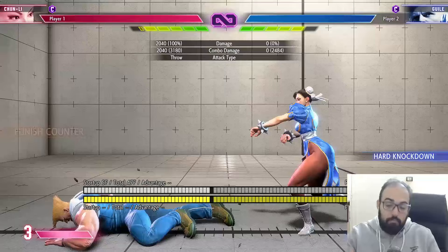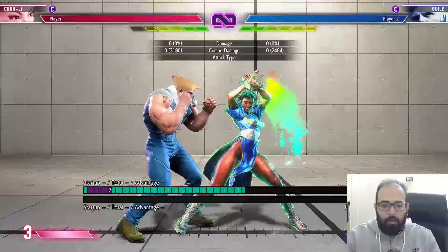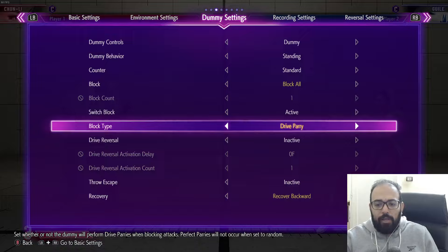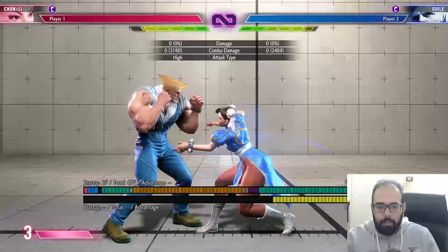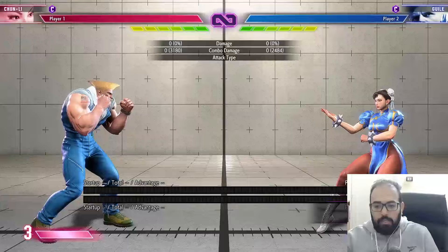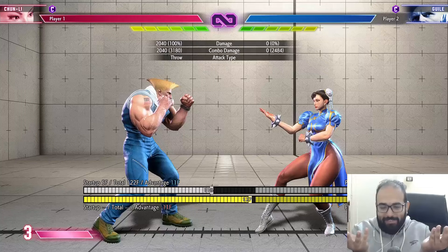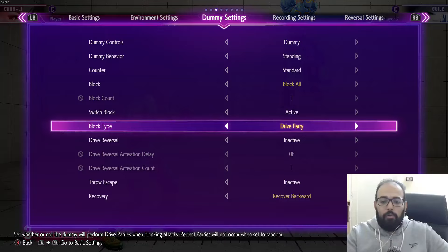The grab range actually matters here. With a regular block, the throw whiffs from a certain distance. But with Drive Parry, the opponent is pushed back less, and now the throw connects. So because Drive Parry reduces pushback, the throw becomes better, not worse — meaning the opponent choosing to parry actually worsens their situation on the throw option.